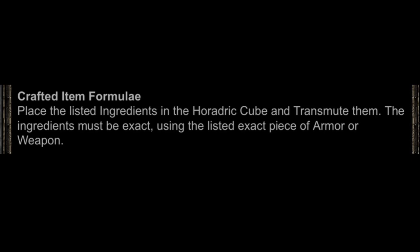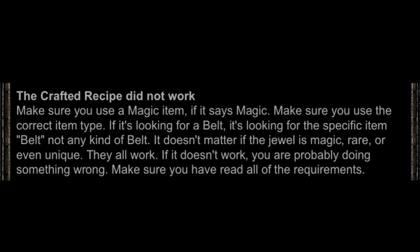When crafting, the recipe is very specific about the item it calls for. If it says a helm or a cask, it does not mean any type of helmet or headgear — it specifically means the item literally named "helm" or "cask." Similarly, if it asks for a belt, it is specifically referring to the item labeled "belt" and not just any type of belt.